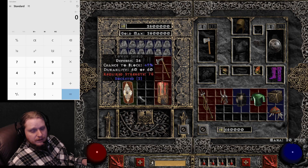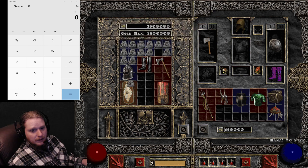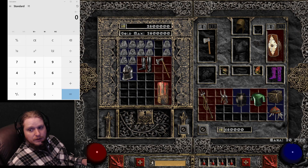Let me go ahead and show you one of these items right off the bat. Here we have a two-socketed tower shield, and I'm going to take a Shael and then an Eth to make a Rhyme Shield — that's 40% faster block rate, 20% increased chance of blocking, and all resistances plus 25. It's a fairly nice little shield at level 29, not too high of a requirement.